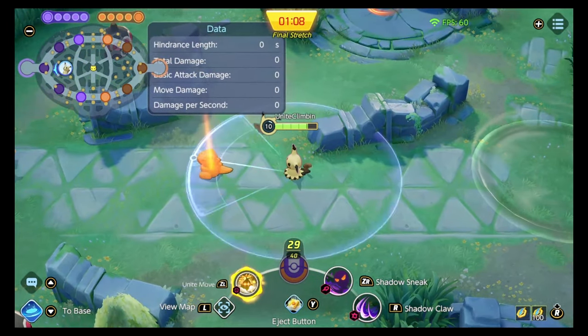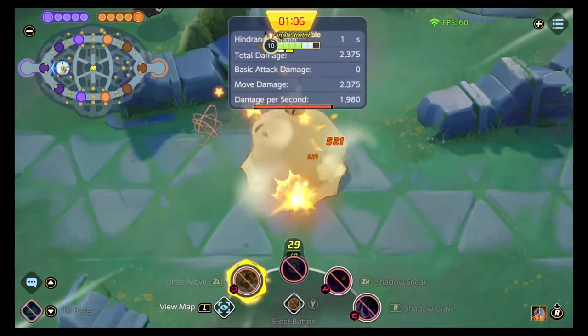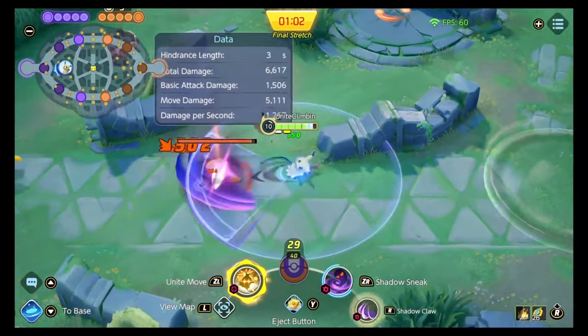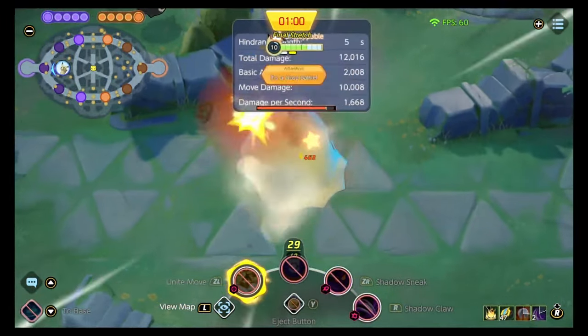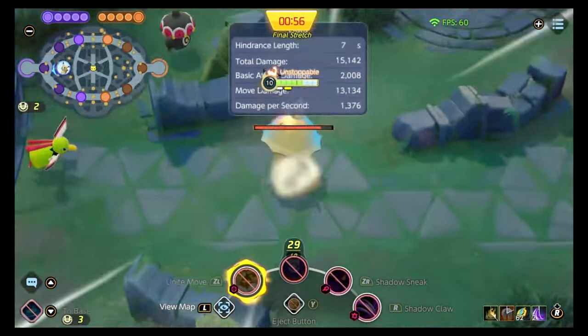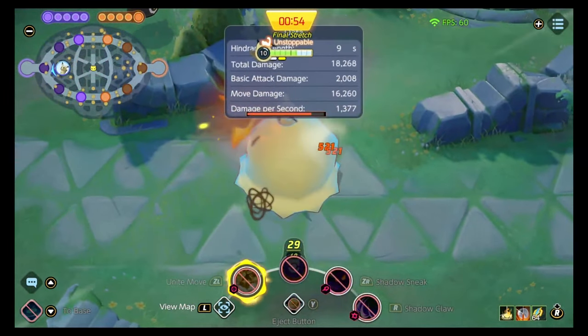When you dive onto the enemy with the Unite move, you get quite a big shield and you're pretty much locking them down — they're going to get smashed. It's really good at picking up a dive because you can dive on them, they're stuck, your team can surround them and absolutely smash them. Similar to Play Rough, you can dash in a particular direction.